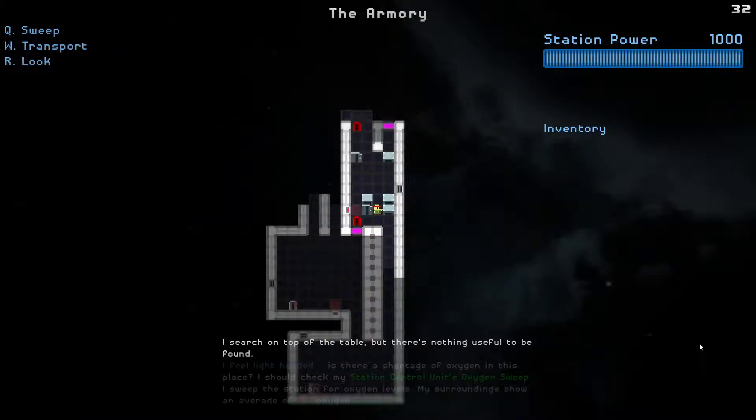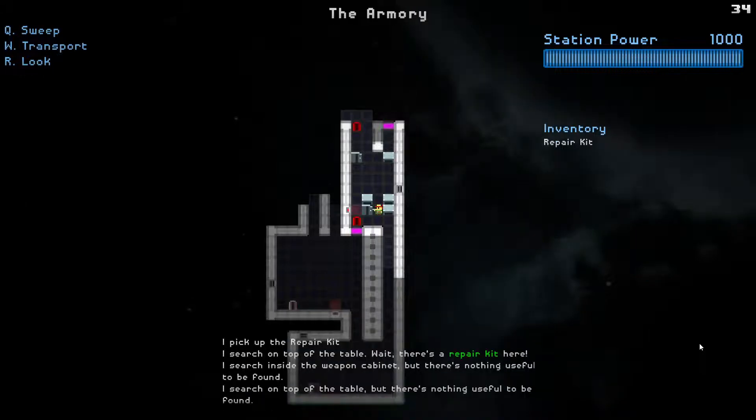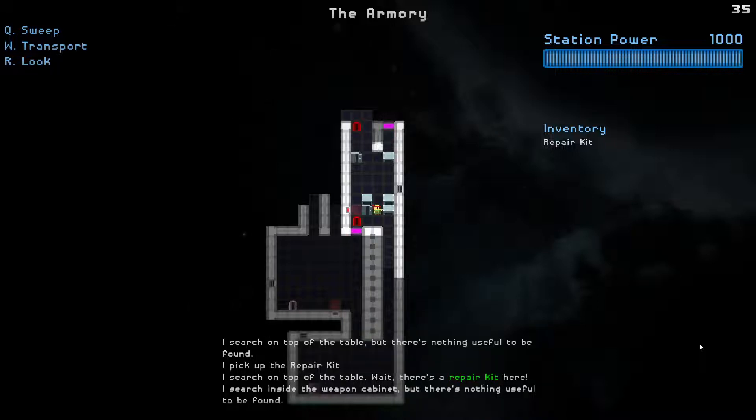I searched the top of a table where there's nothing useful. I searched the weapon camp where there's something useful - I picked up a repair kit! There's a repair kit on this table here. Usually you don't find things on tables, so that's really good.